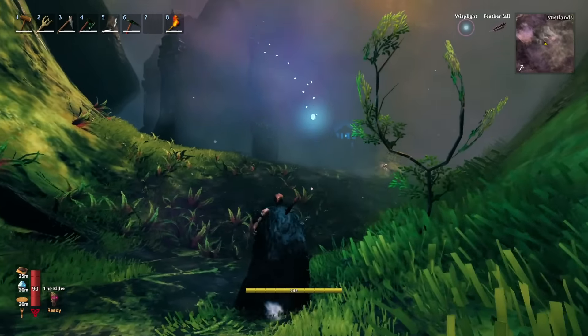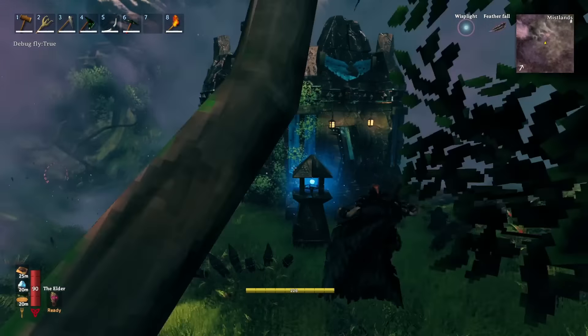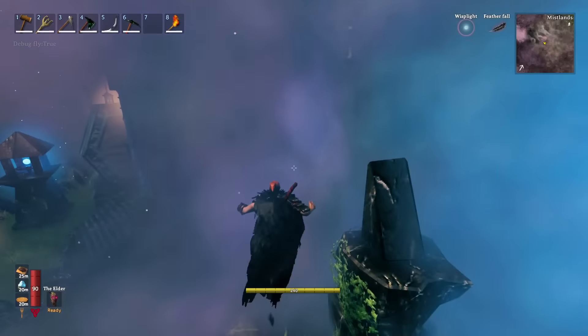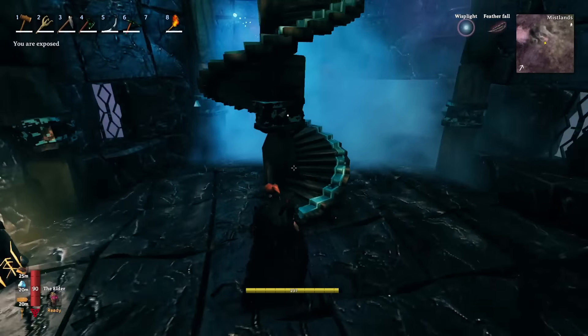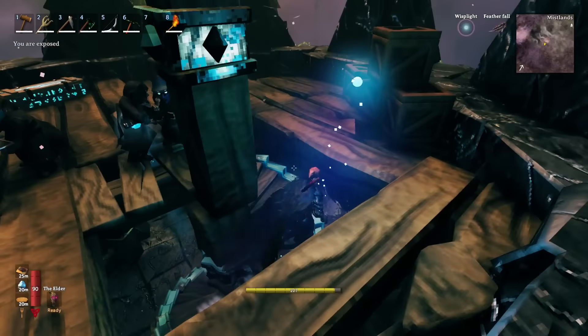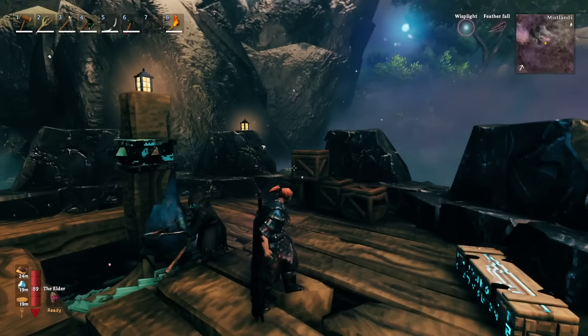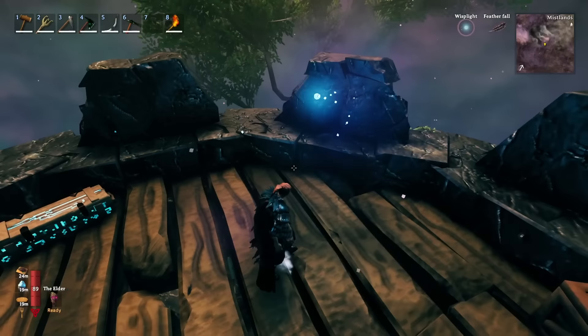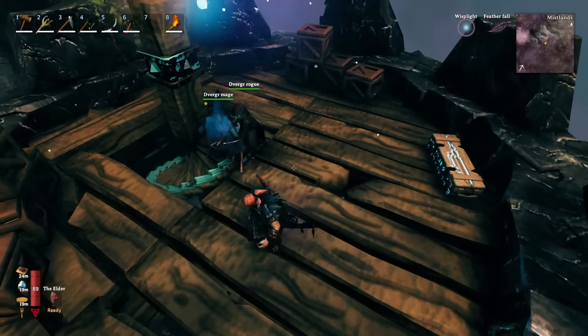These little outposts have a lot of different looks. Here is what one of the other ones looks like — this little outpost style — where you can also find the extractors. If we run up to the top here, this one should have one up at the top — there it is, right there. These outposts have a few other different types of looks and they are just littered throughout the Mistlands biome.